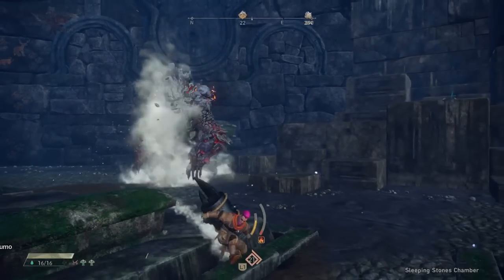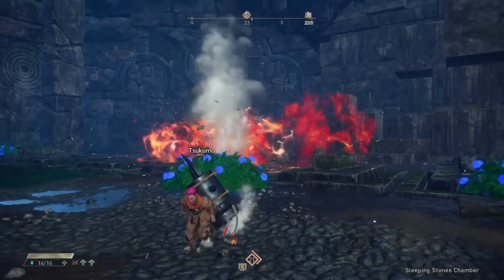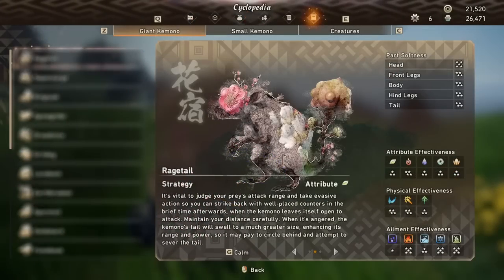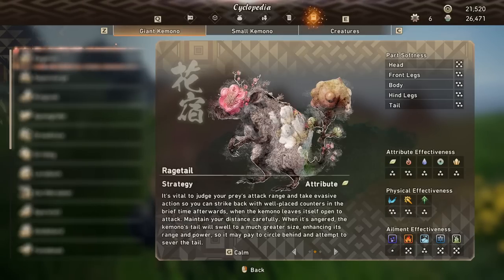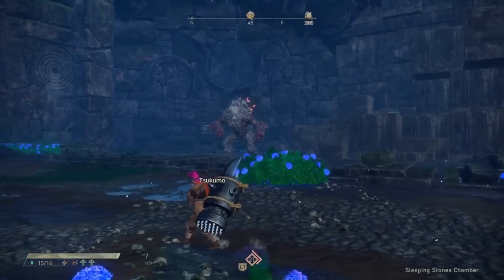First up, let's go over the basic moveset for the weapon. It's worth mentioning that by default, the maul is a pummel-type weapon. There are three types of damage in the game — cutting, pummel, and piercing — and different damage types have different effectiveness against different kimono. The maul is pummel by default, but there are a couple of ways to change this later on. For example, the one I'm using in most of this footage is actually a piercing maul.